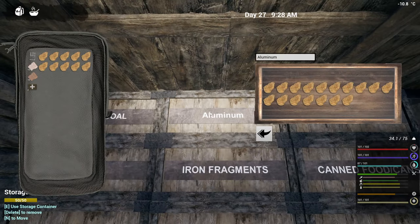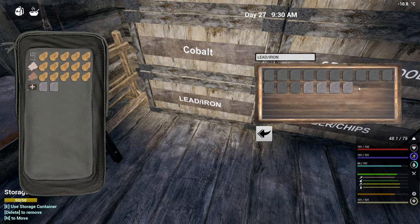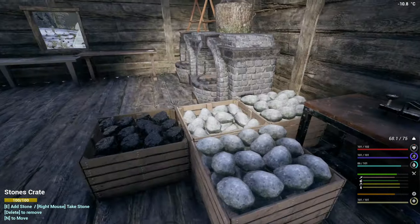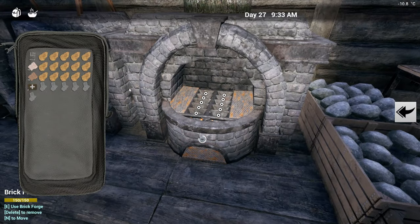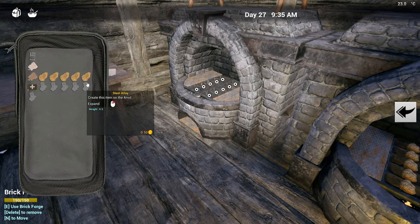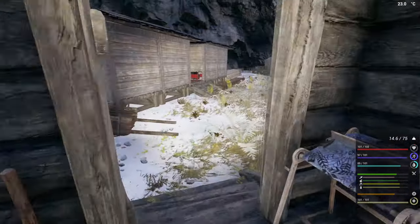Okay so we'll take 15 aluminum and 6 steel. That is looking good - it looks like we have everything to put that together. We'll just get this stuff smelting away. We'll have to come back and take care of that single one.